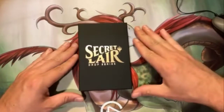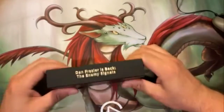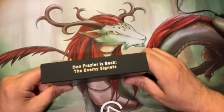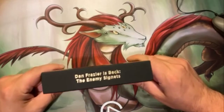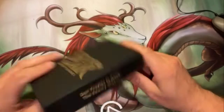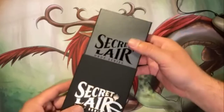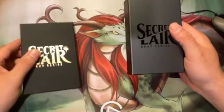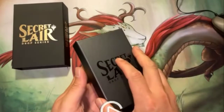Today we have a Secret Lair drop series. Dan Frazier is back with the enemy Signets. Dan has been a long-ago artist for MTG — Magic: The Gathering — so let's see what he's got with his new art.